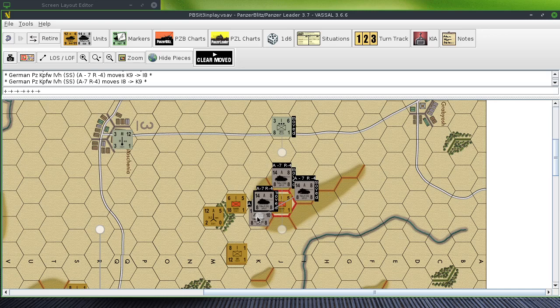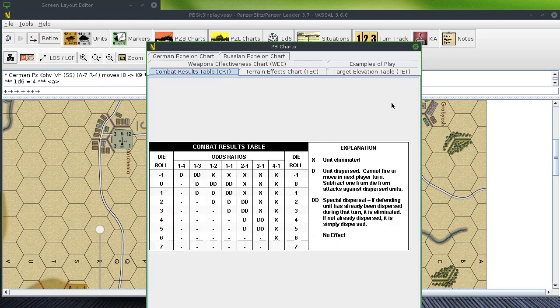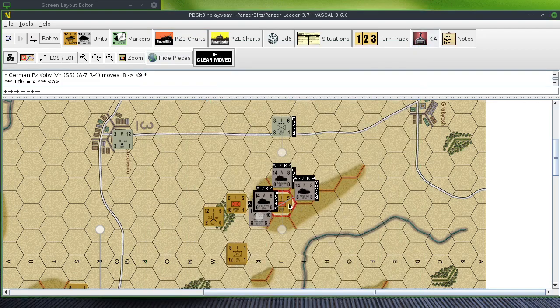So those are overrunning. It's going to be a one-to-one, becomes two-to-one, two-to-one minus two. Finally two-to-one minus two — four becomes two, and I'm still just getting the dispersal. Oh my word.